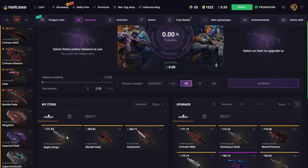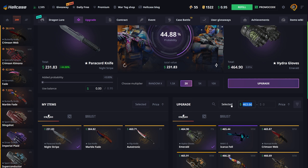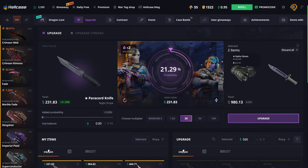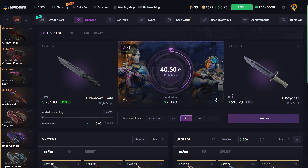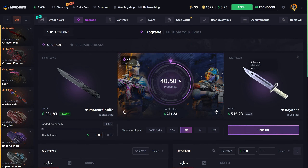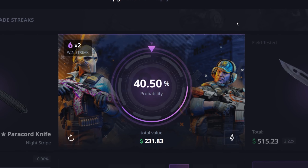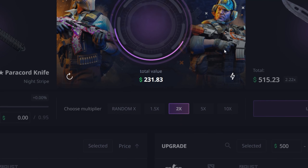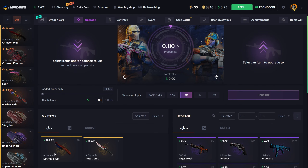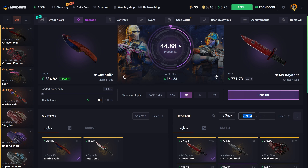Let's go! Taking this and the Gut Knife, so at least 845. Still one more upgrade we could go for - possibly get profit this video. Going for a Bayonet Blue Steel, 40% chance, it'll be a 3x streak if I hit this and we walk away with actual profit. Come on. We don't hit it. I'm so tempted to degen right now.